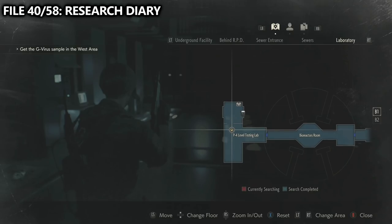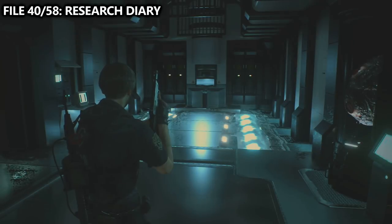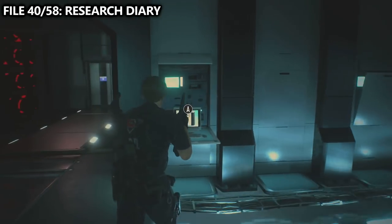Last but not least, in one of the final rooms of the game, before grabbing the sample from the container in front of you, make sure you interact with the computer on the left to find the research diary. Then you can finish off this playthrough and start on another one.